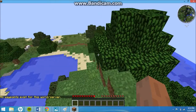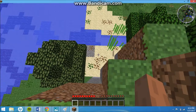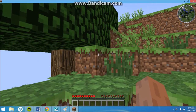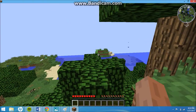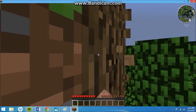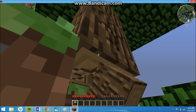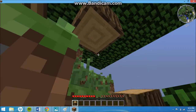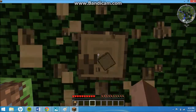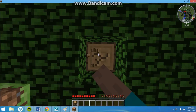Hey guys, it's the Emerald Enderman, and this is going to be my first video in my Let's Play of Run With Nature. Run With Nature is a mod pack on the Technic Launcher, and I'll leave a link to the Technic Launcher in the description. It's a really good way to get mod packs for free. You don't have to pay any money, just sign up for an account for Technic Launcher and you get thousands of mod packs.